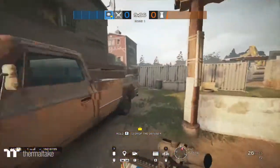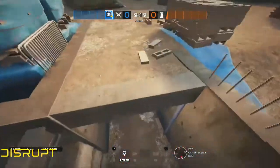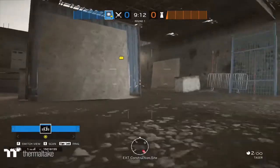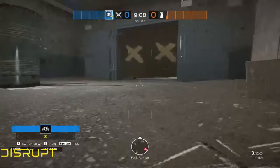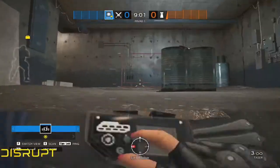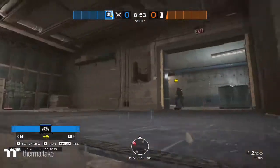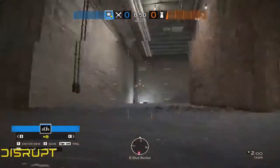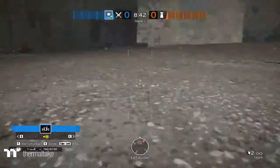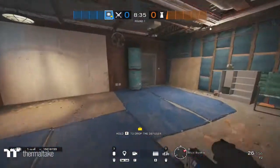You want to save your drones because they're very useful. For example, on the Oregon map — I chose this map for a reason — in the basement objective, people often hold elbow or that little corner inside Blue Bunker with lots of ADS's, Bandit magnets, or anti-projectile utility. Especially if Thatcher is banned, you don't have a lot of flashbangs. Sometimes people put an ADS right here or another one here, so you open the door, throw your drone in, and shoot the ADS's and Bandit magnets — maybe a Valk cam, Lesion mine, or Echo cam.